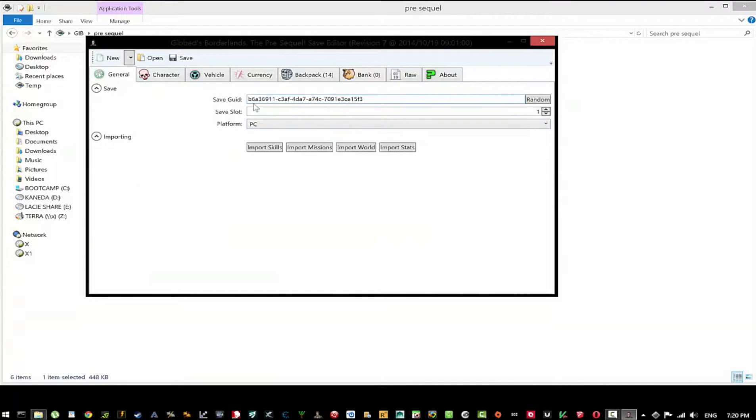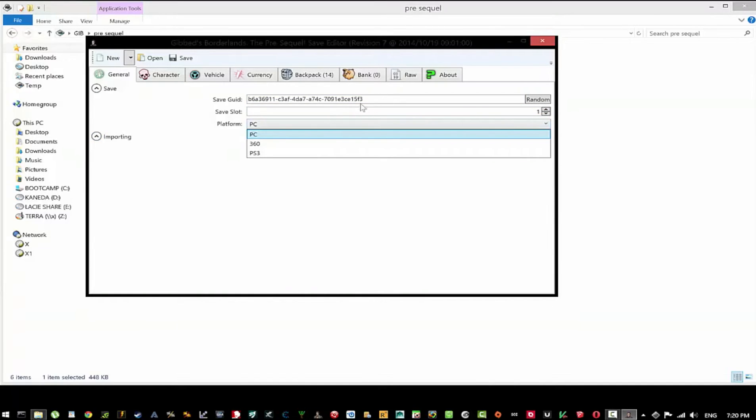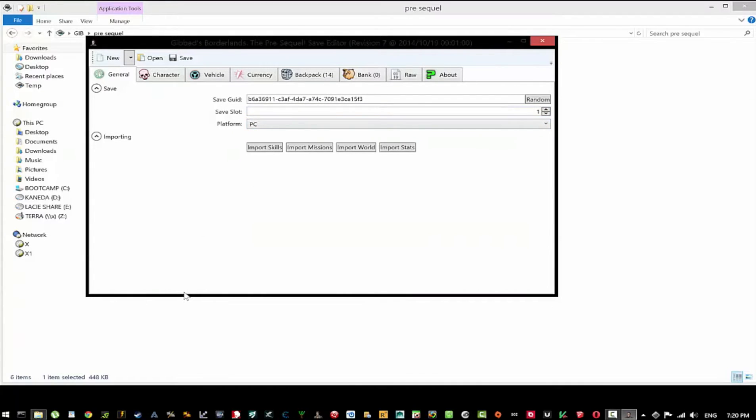It pretty much looks the same as before. You have your save GUI ID, or whatever it's called — the save slot. This is for PC; the developer warns to maybe just use this on PC. It might be iffy if you use it on a 360 or PlayStation.